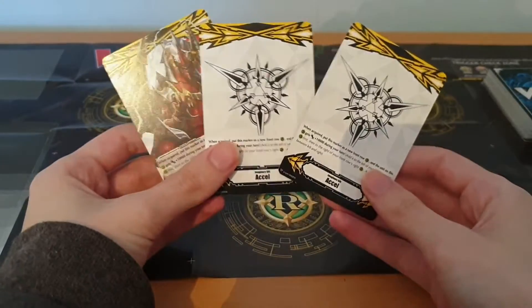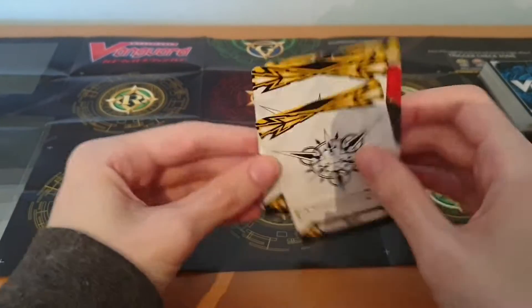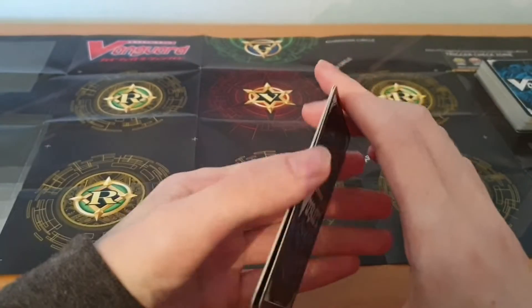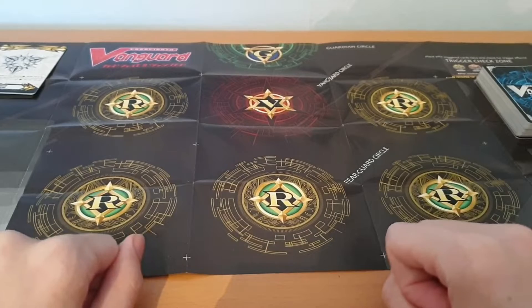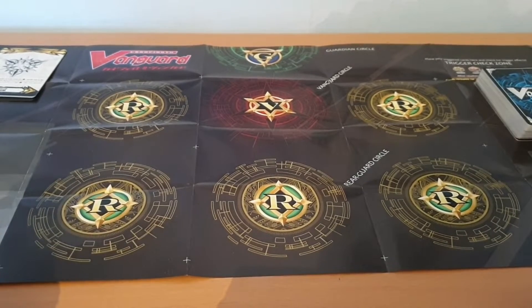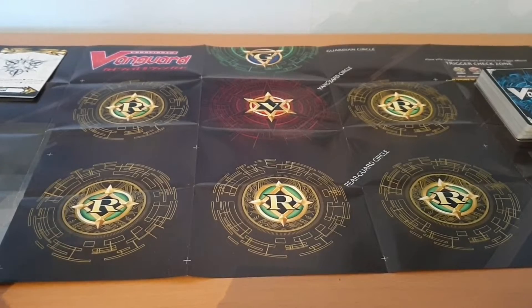The very first thing I'm going to look at is the imaginary gifts. This one's Excel — this is the very first trial deck to ever have the Excel imaginary gift, and that excites me a lot. Recently, my favorite actually became Protect, for reasons I'll get into in a later video. Force doesn't quite do it for me, other than how Neo Nectar uses it. I feel like Excel and Protect offer more versatility, and Excel is definitely the one that stands out most.